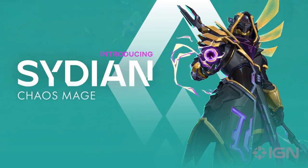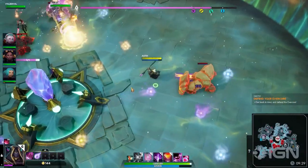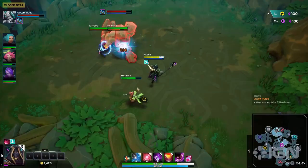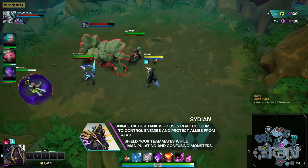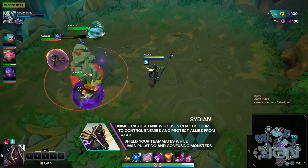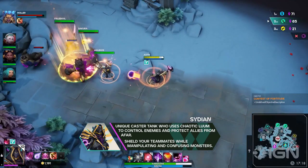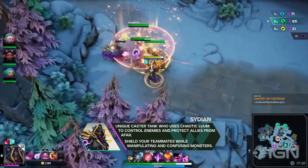Sidian is one of our tanks in Evercore Heroes. He's a character that fulfills all the classic roles of a tank: damage mitigation, the ability to taunt, and the ability to control some of the enemies and get them off of your allies. But he does it from far away and with very unique spells, so let's dive into that a little bit.